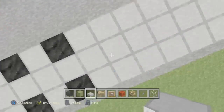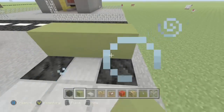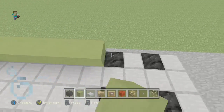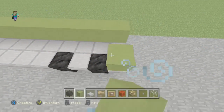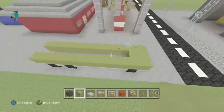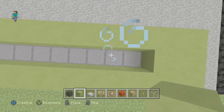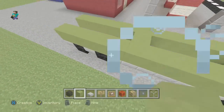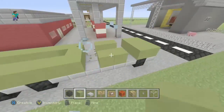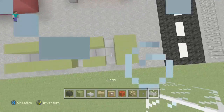The next thing is you want your lime hardened clay. Come all the way across to the back, come one space, and go all the way from this spot just like this. Now this is what your truck should look like. You want to go four blocks on the inside, then hit the space right here, and this is what your truck should look like.